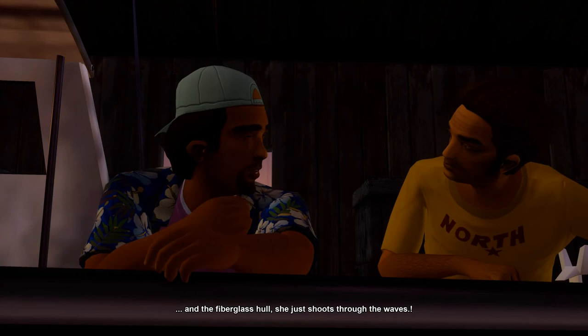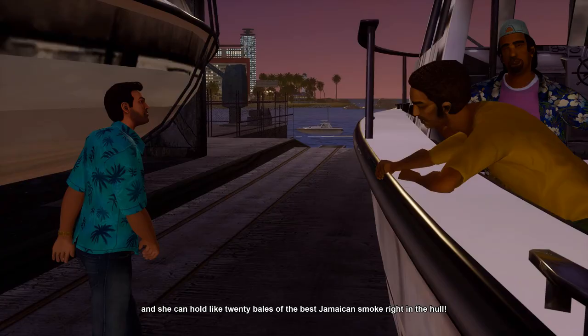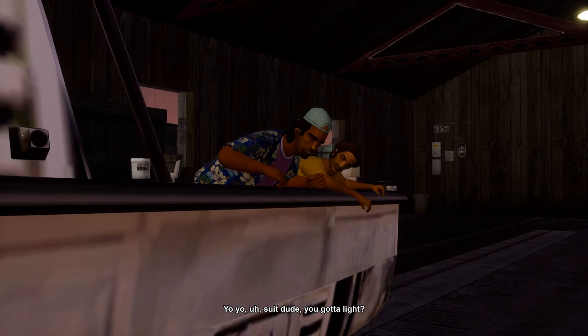Dude, she's already running with a 300 horsepower engine and the fiberglass hull — she just shoots through the waves. She can do 0 to 60 in 4 seconds flat, dude, and she can hold like 20 bales of the best Jamaican smoke right in the hull. So go ahead, dude, she's ready to fly.